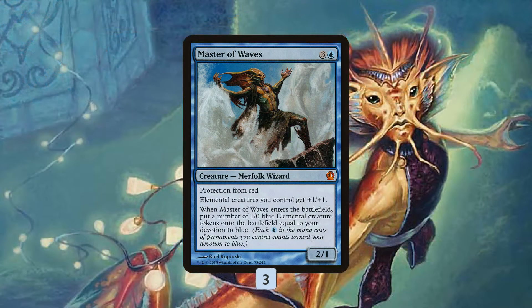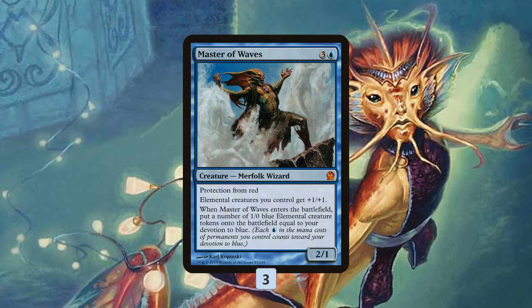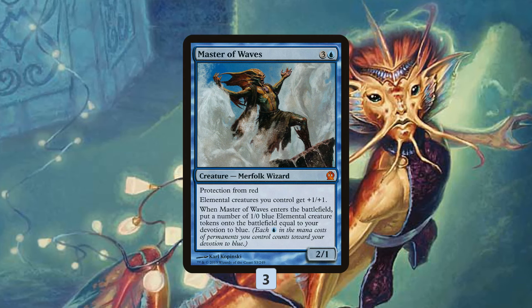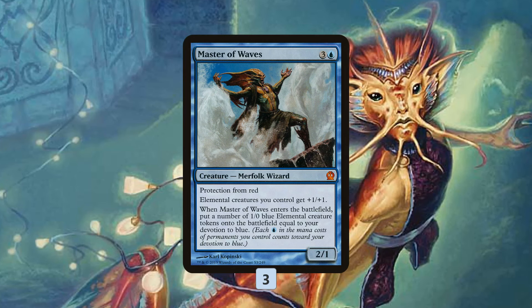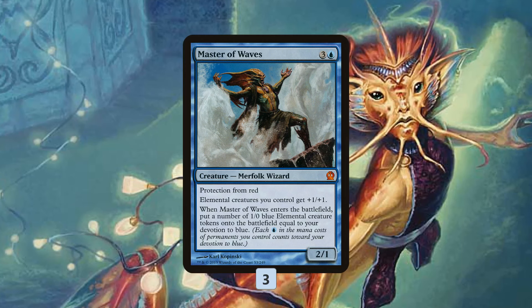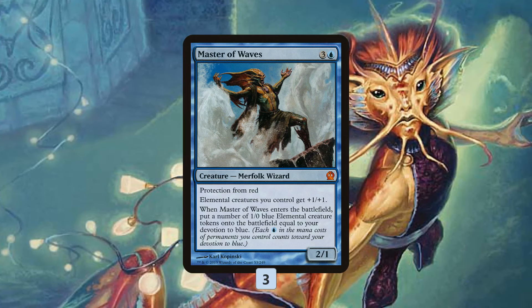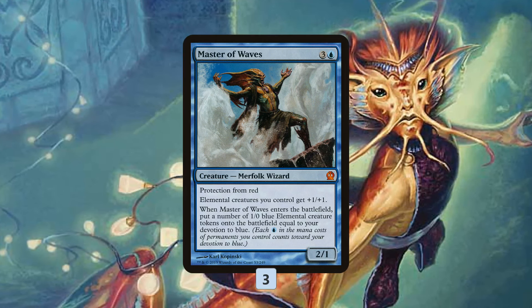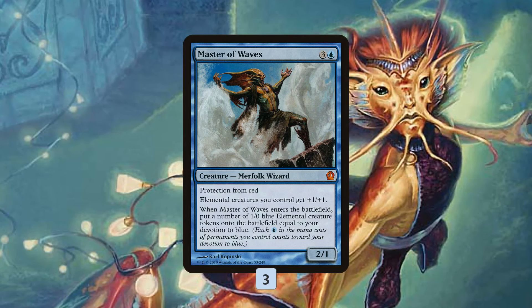The finisher in the deck is pretty much Master of Waves. Just stacking up a bunch of Lord of Atlantis effects — Merfolk Lords with Island Walk — and Island Walking over for a ton of damage gets the job done as well. But since you have so many double-blue cards, Lord of Atlantis, Master of the Pearl Trident, so many blue mana symbols, you're often getting 3, 4, 5 elementals, sometimes even more. Master of Waves for 4 mana is often making 10 or 14 power, so it just closes out the game really quickly. Either your opponent has a way to answer Master of Waves, or they're just dead on the very next turn.